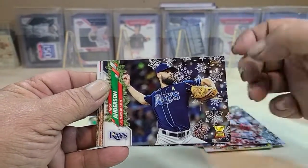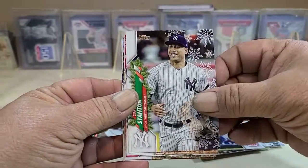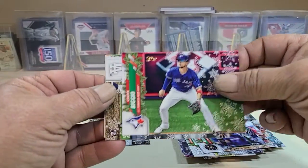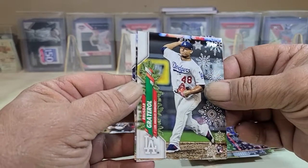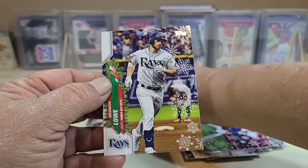Means, Votto, Anderson, Contreras rookie, Eloy Jimenez, and Brandon Lowe.